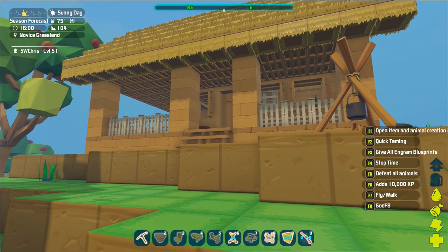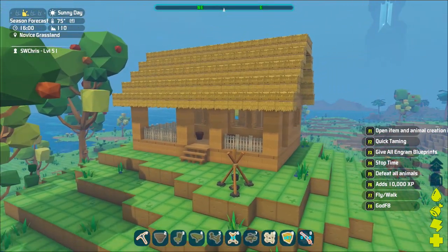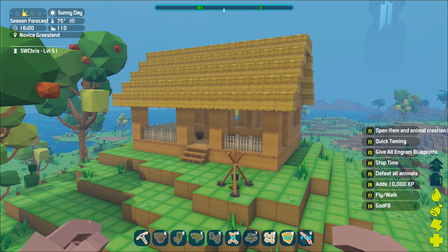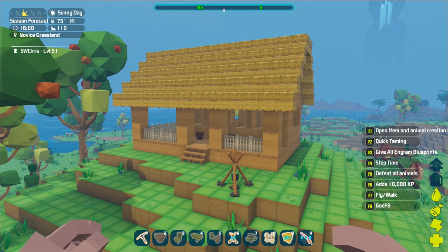So that is how you build this nice looking starter home. In the next video, we're going to build underneath and create a staging area for mining, for equipping small dinosaurs like Trikes or smaller, and more storage.